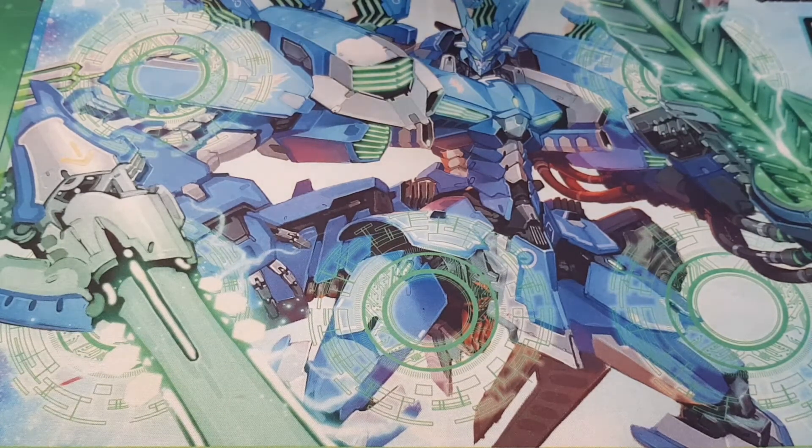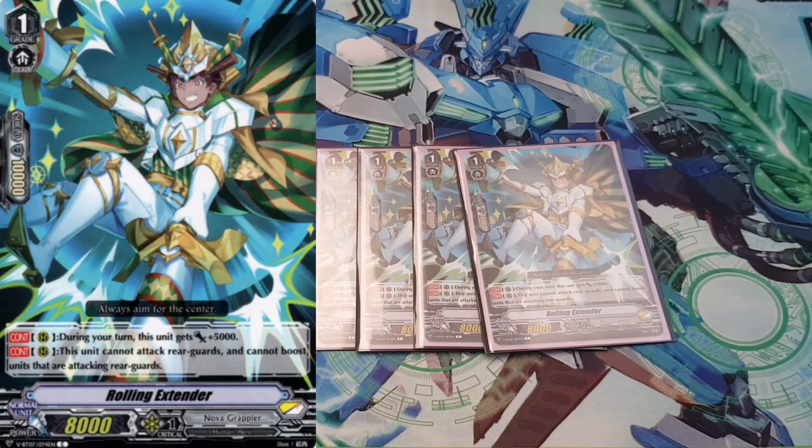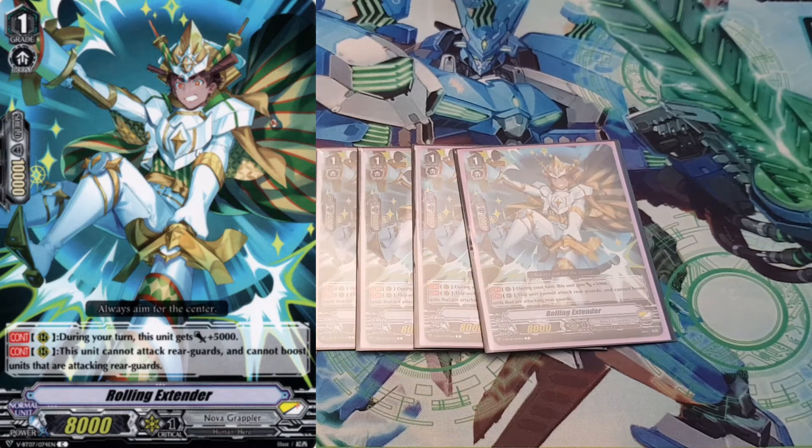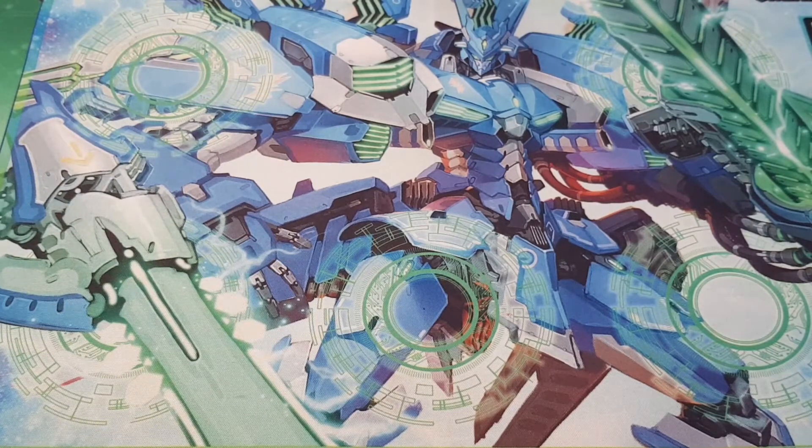Next, play 4 copies of Rolling Extender. He's got 2 skills: he gets 5k during your turn, so he's an automatic 13k wherever he is. The second skill is he can only attack or boost attacks going to the Vanguard — he cannot interact with your opponent's rearguards, it has to be Vanguard-centric. But that's fine — having a 13k base on the board means he can hit any Vanguard. So 4 of him is really good because he's just a generic 13k booster or 13k attacker if you need it.